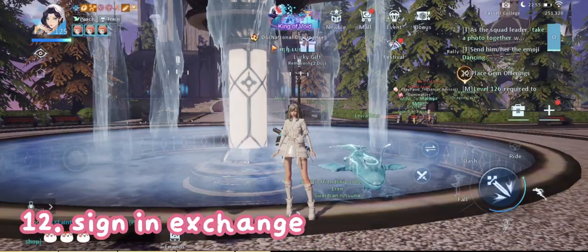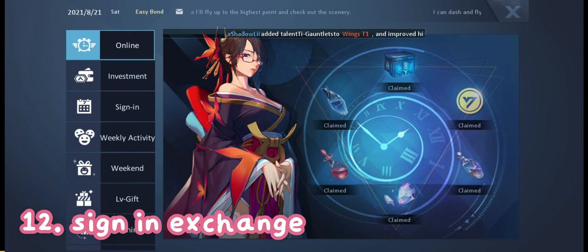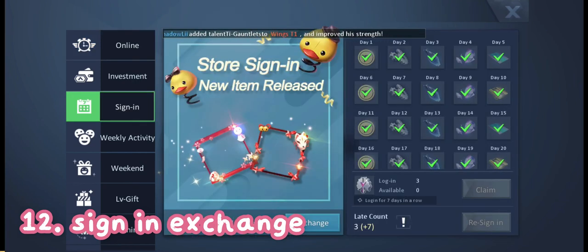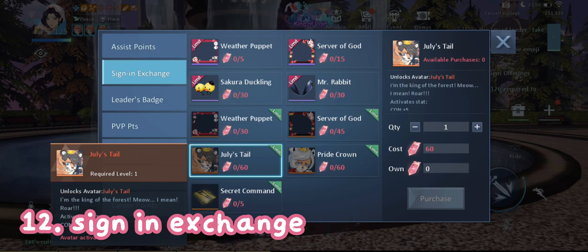Next is sign-in exchange. Click Bonus, then Sign In on the left. Every day you can get a Nono's ticket which you can use to claim these two avatars.